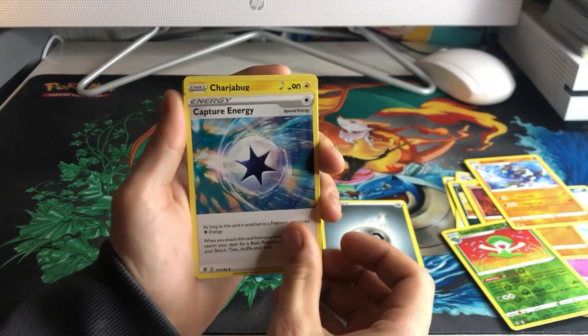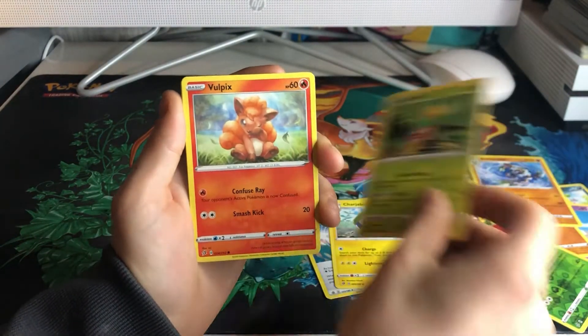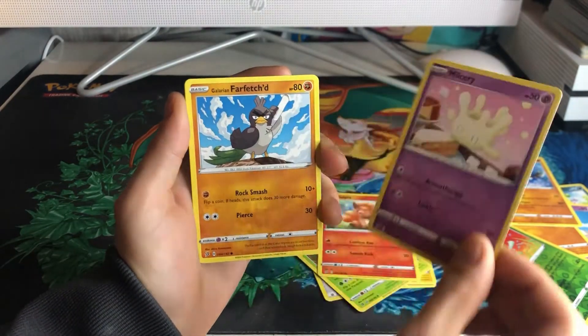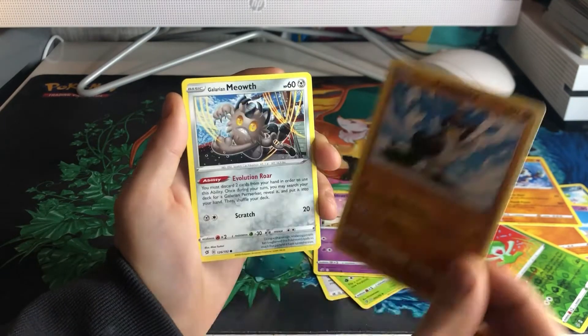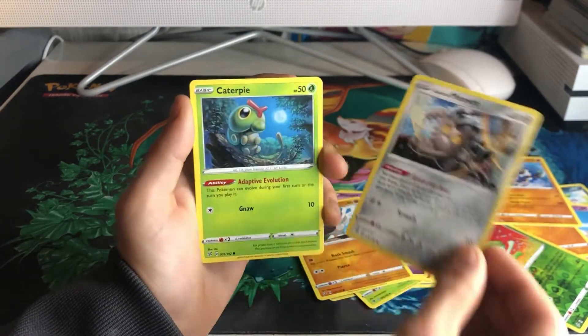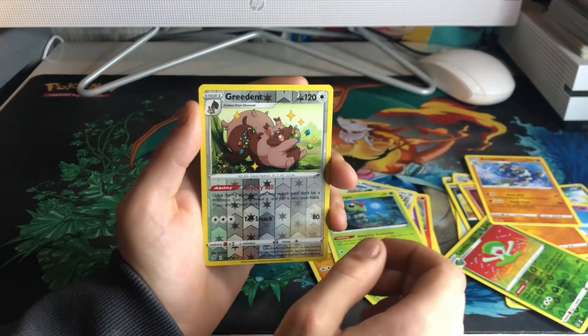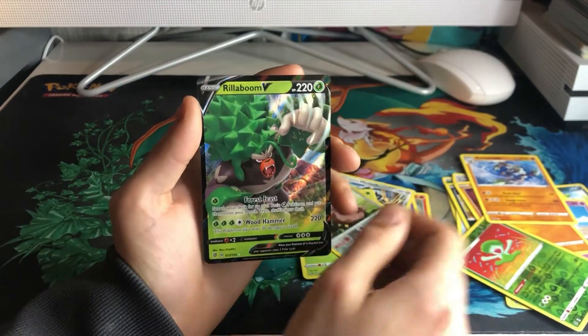That's all energy. Capture Energy, Charjabug, Shuckle, Ball Picks, Milcery, Milcery, Galarian Farfetch'd, Galarian Meowth, Caterpie, Reverse Holo Greedent, and a... Rillaboom V!